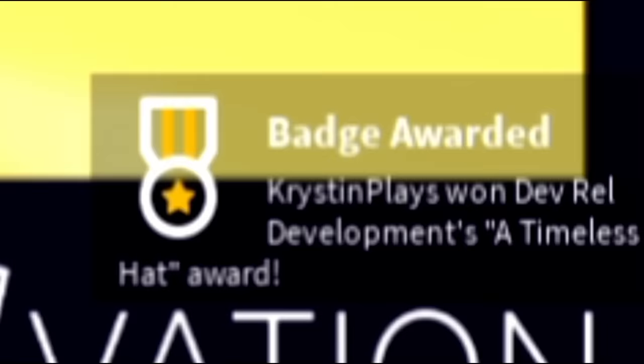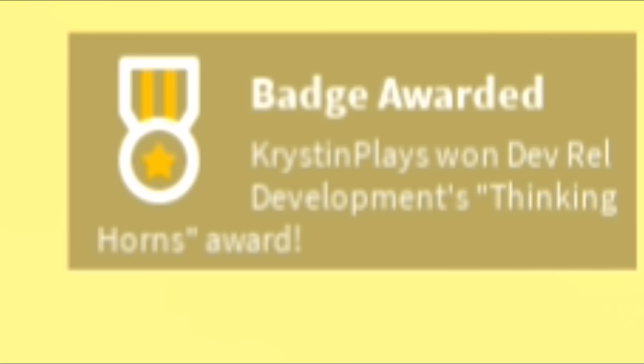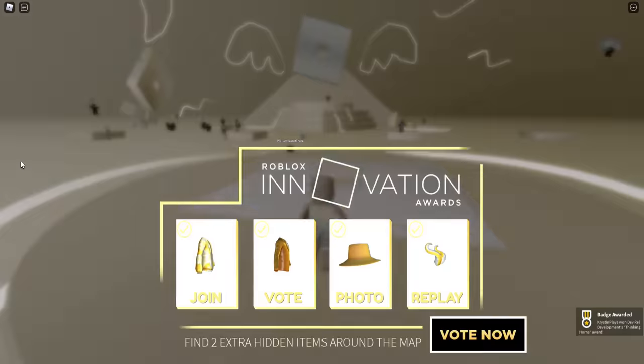Now let's go up the stairs to take a picture for the next badge and item. Let's leave the game, rejoin, and that'll give us another badge with another item.